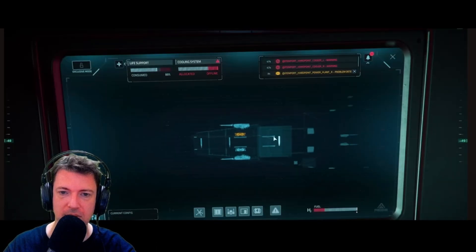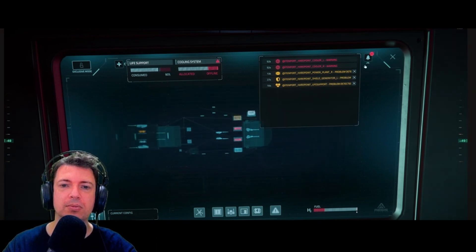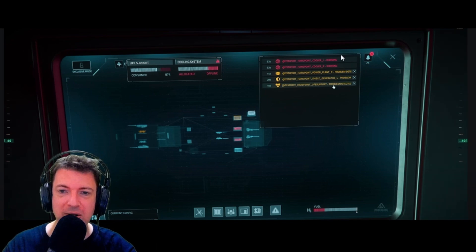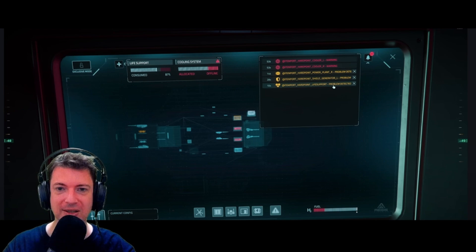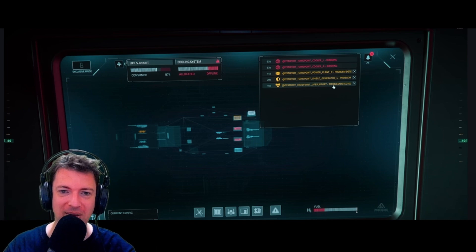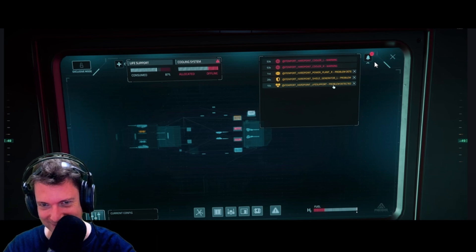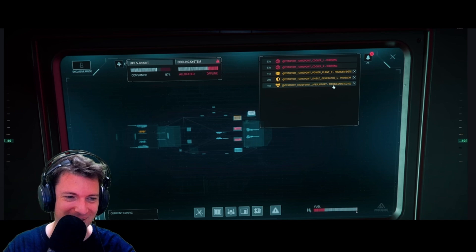As you can see, the holograms have different colors representing the overall state of each item. An item that is very damaged, on fire, or not getting enough power will be in a critical state. It even tells you the alerts. You can see the little alerts there — on the top right you can see there are 43 alerts telling you what's going on.